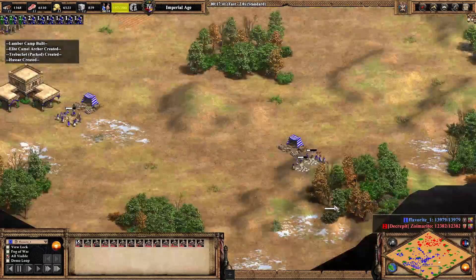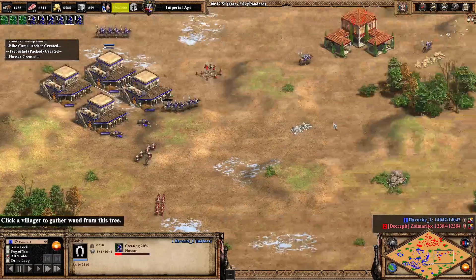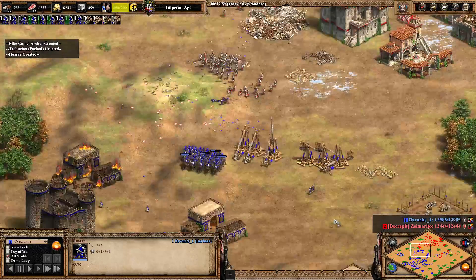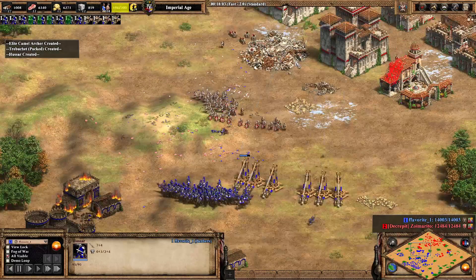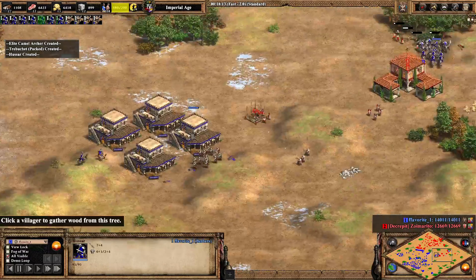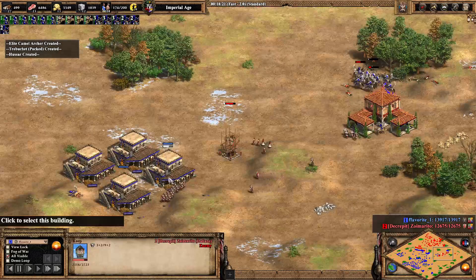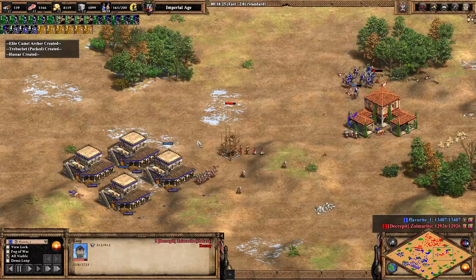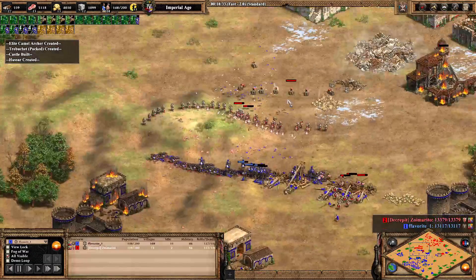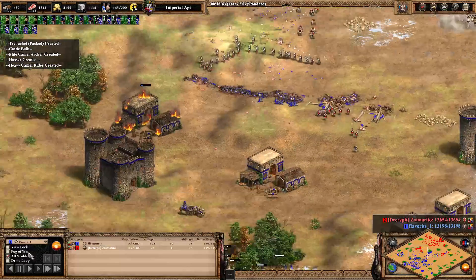Clean is not able to find a way into favorite's base. If he had kept going, he would have been able to cut off the stone, but he's had to come back to defend against hussar aggression. Favorite is just relentless — what can we say, he is the favorite. The tower is in danger, he's going to send those villagers back out.